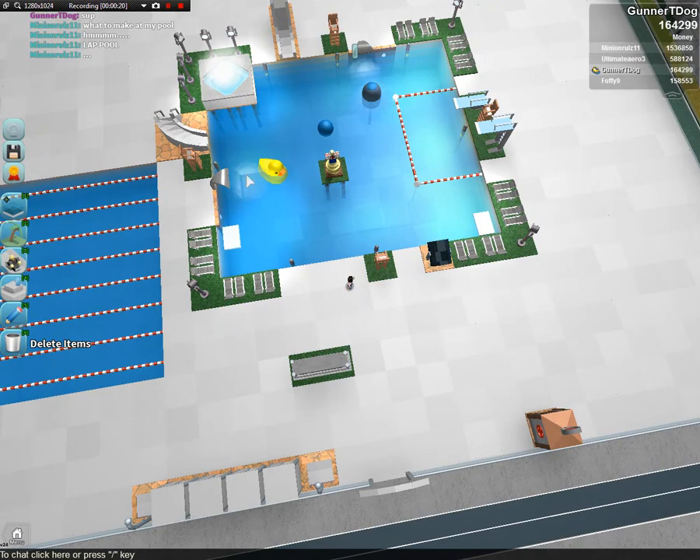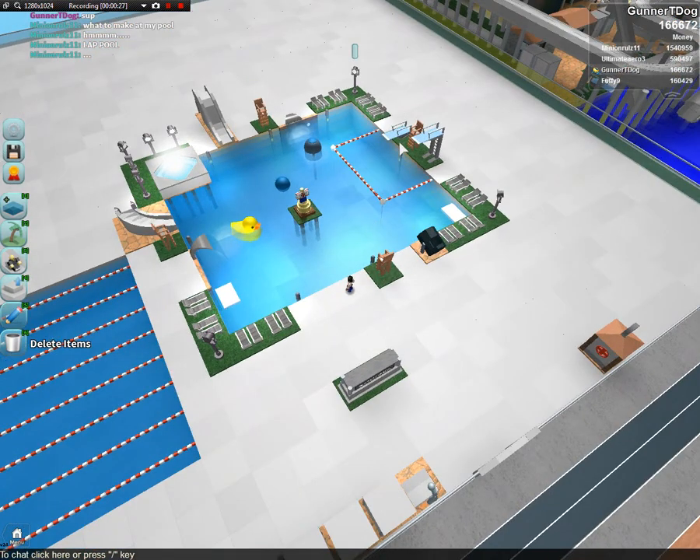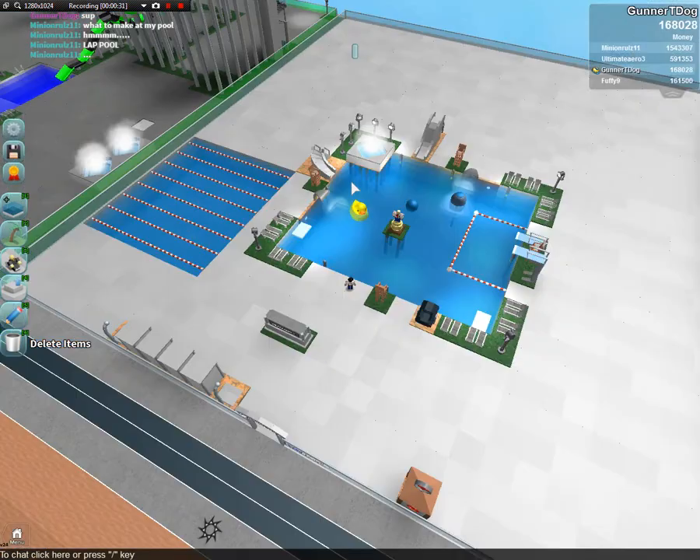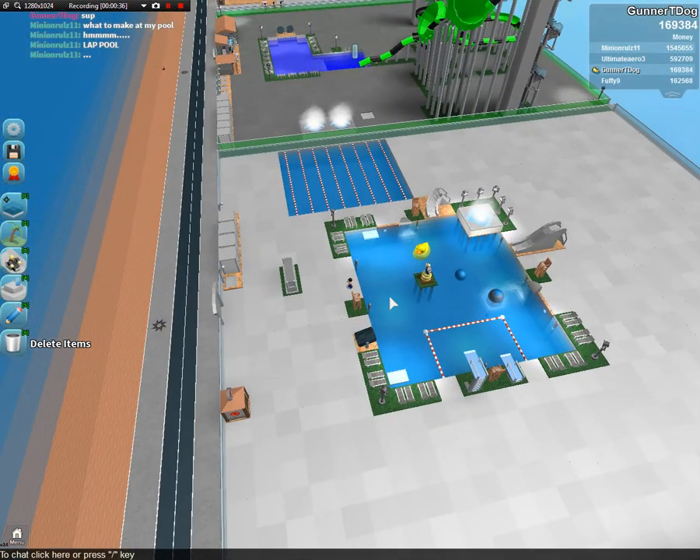Now I was gonna go ahead and decorate this, so I went ahead and decorated it. As you can see, I kinda like it. If you've seen any pool, you can see how they have those buoys lapping off the area for diving boards, and that's kinda what I put there. I put a bunch of lifeguard stands as well.